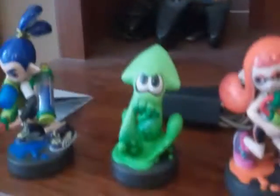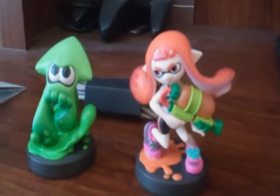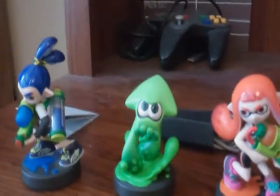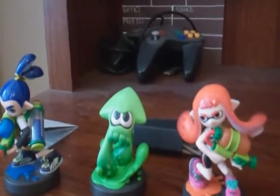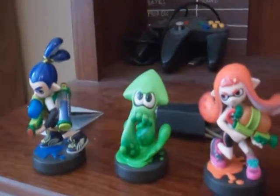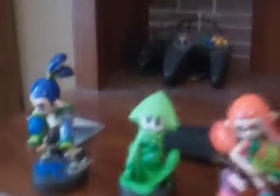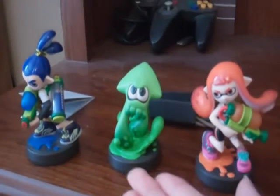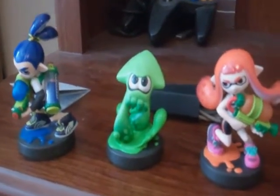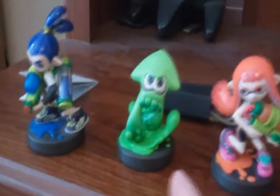Here are the three Splatoon Amiibo packs I have gotten: the Inkling Boy, the Inkling Squid, and the Inkling Girl. I got these in September — I can't remember what day, but it's worth it. I love these figurines a lot. This is my standard most prized possession of all Amiibo history. The Inkling Squid is my primary prized possession, and the secondary prized possession is the Inkling Boy and Girl.